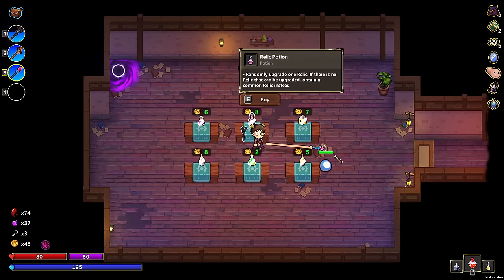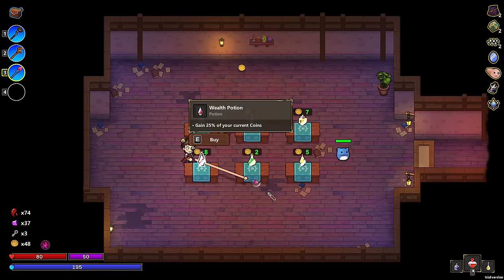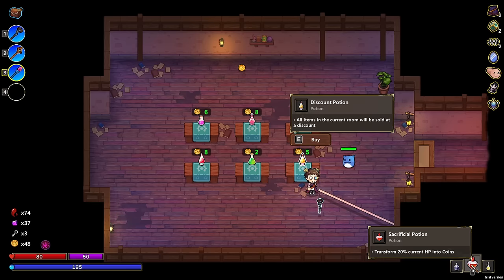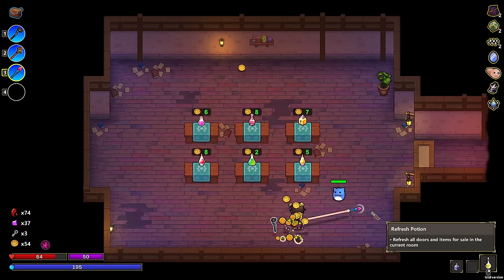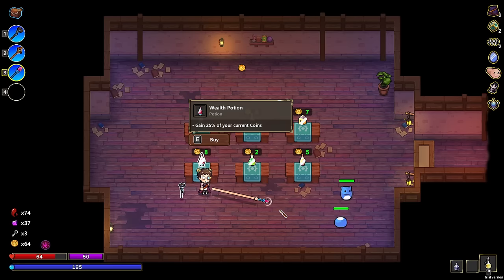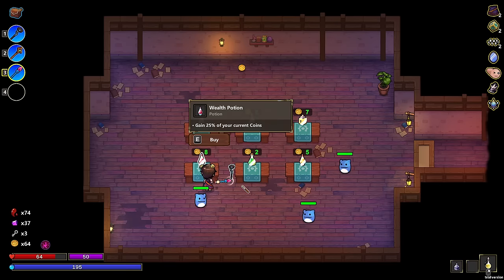Shield potion — I wish they had a discount potion. A wealth potion — 25% of your current coins. Concentrated enema — don't want that. And a discount. Hold up — so if we use the sacrifice potion right now, we get some more money. We have 64 coins right now. And then we can get more with this, but I think we need to discount first. 25% of your current coins — no, we need to do this first.